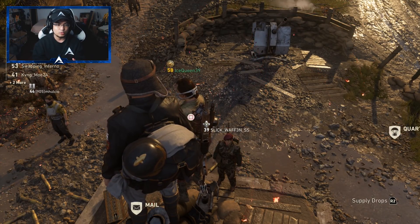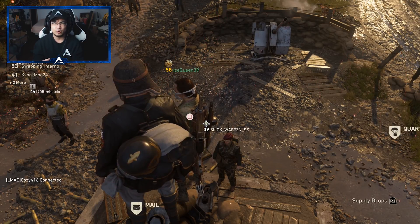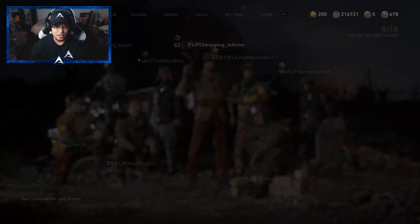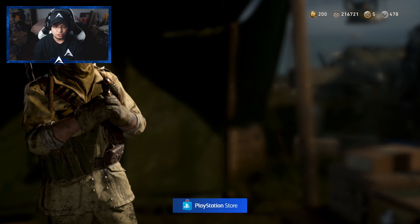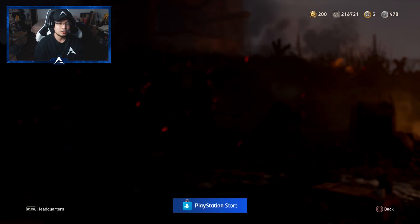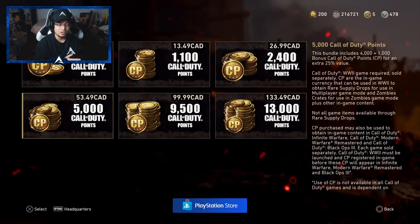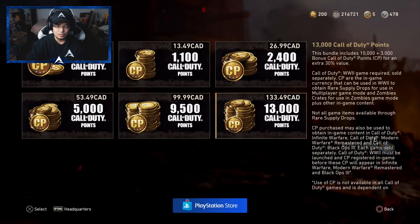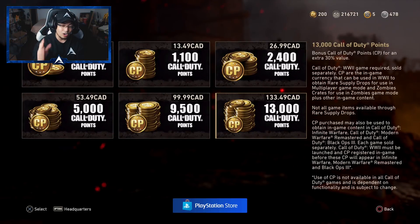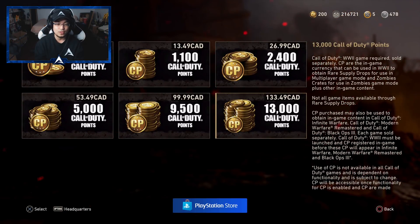There was a big deal going on over the weekend where you could buy a pack of 30 rare supply drops for I think 4,500 COD points. If you guys don't know how much that is, let me show you. So we can go to the Quartermaster, go over to purchase COD points — 5,000 COD points is pretty much $53 Canadian. So I went ahead and got the bundle pack to make it more worth it, and it's over $134 Canadian, which is kind of ridiculous.